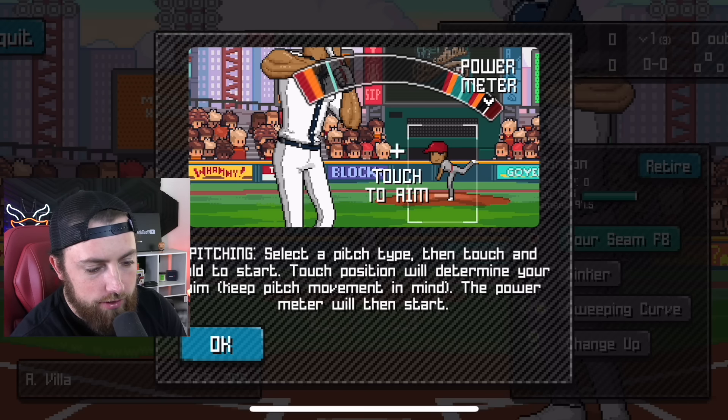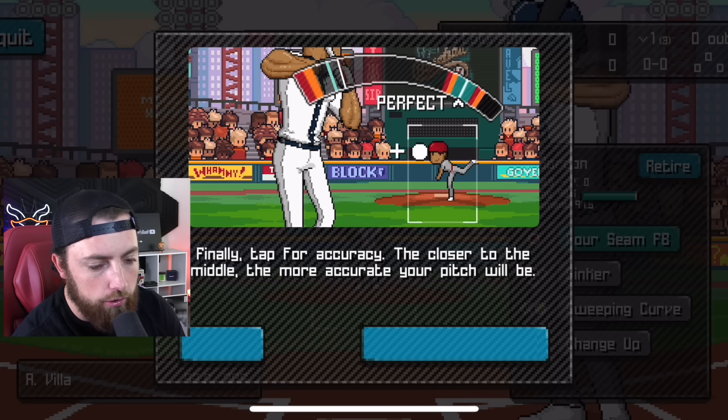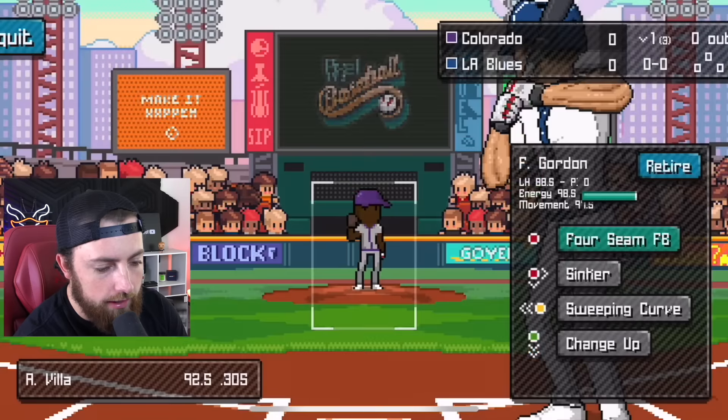Pitching: select a pitch type, then touch and hold to start. Touch position determines aim. Release at the green line for regular speed, early for reduced speed, or later for extra speed — though accuracy will be harder. Tap for accuracy — the closer to the middle, the more accurate your pitch will be. Okay, that makes sense.